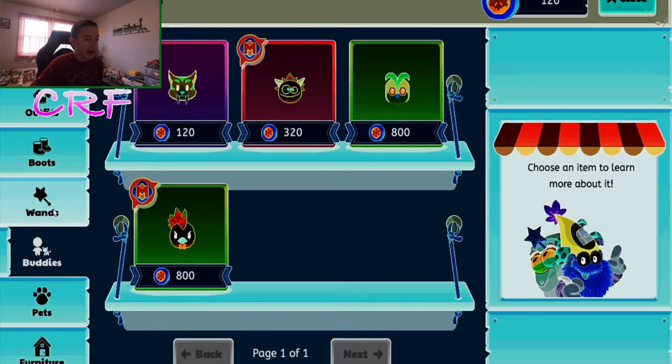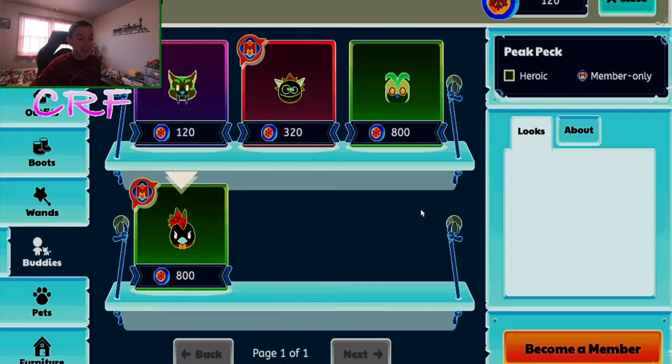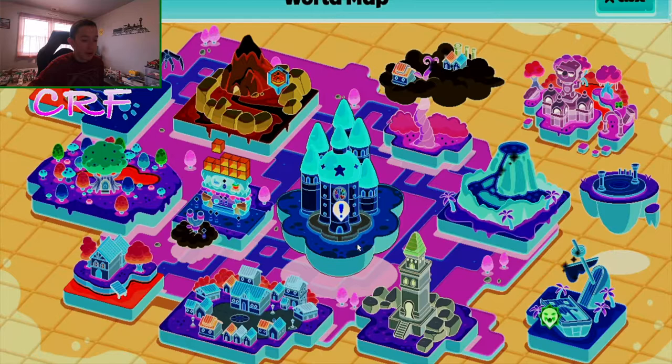I'm getting a little carried away because this stuff looks insanely cool. The saber-toothed cat looks insane, the peak peck, and this purple owl — all looks really cool. I've always wanted to see the Academy in high contrast mode.